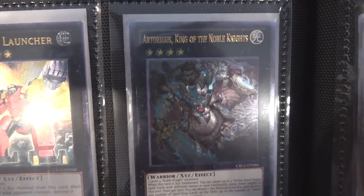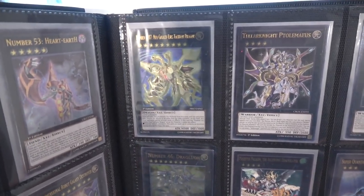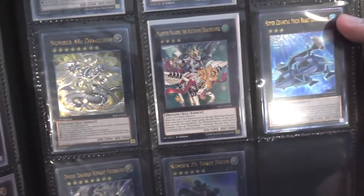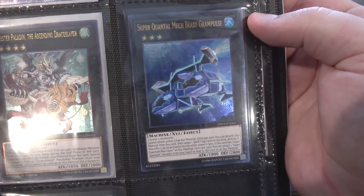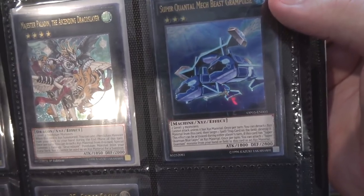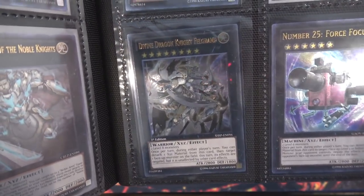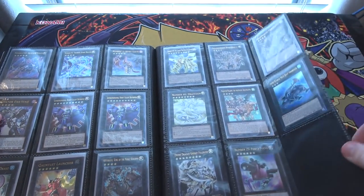And then of course, Artorigus King of Noble Knights, because obviously Noble Knights — you got to have that. I wish I had a bunch of those, actually. Also Number C-107 Neo-Galaxy Eyes — really cool looking. Two of Ptolemaeus — actually was looking to get two of these, they're pretty cheap now. Number 46, Magister Paladin, the Ascending Dracoslayer — another card I feel is a really cool Xyz. Super Quantal Mech Beast Grand Pulsar — that's one from the OTS Pack, pretty cheap to get, and it looks awesome as Ultimate Rare. We have Divine Knight Felgrand — just like I have a Ghost Rare one, I also have an Ultimate Rare one — and then also Number 25, Force Focus.